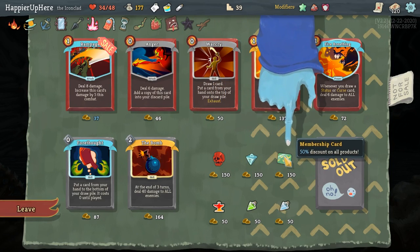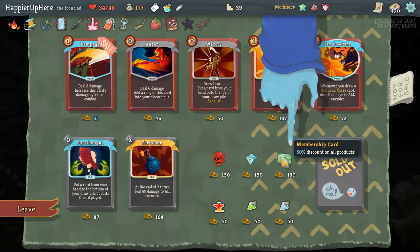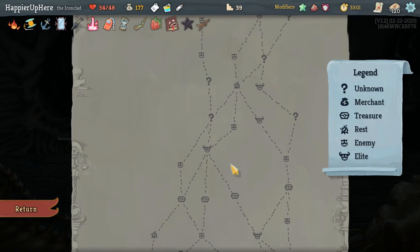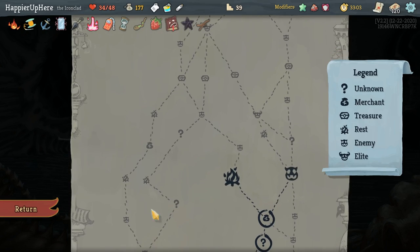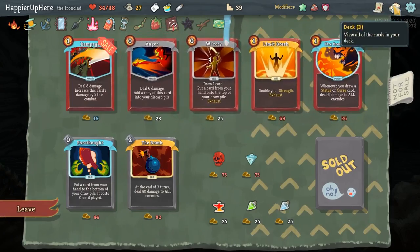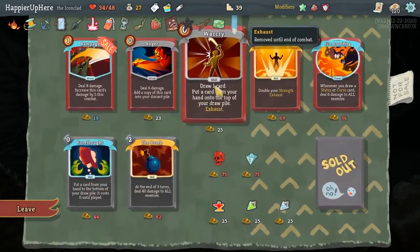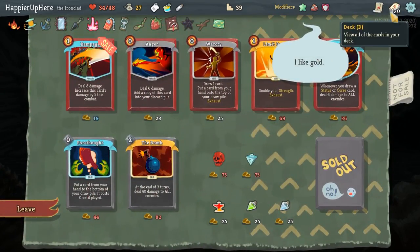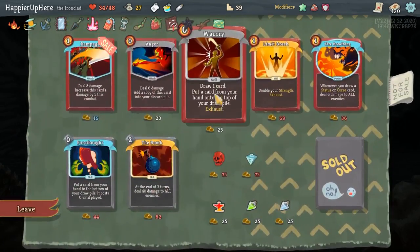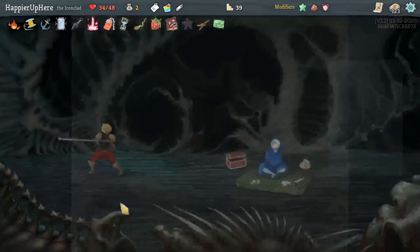50% discount on all products, especially because there are still four question marks left — I think it's worth it. Let's take it. I picked up enough Angers. War Cries — I need probably three, don't want Rampage. I have three War Cries already. Let's take the War Cry. Got a Collector bonus for that. Still hoping I'll have a shop with Mind Blast towards the end.